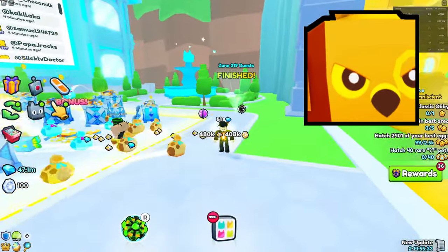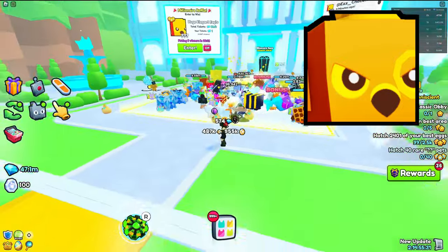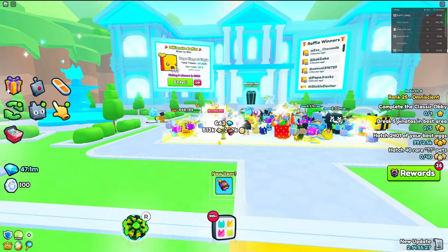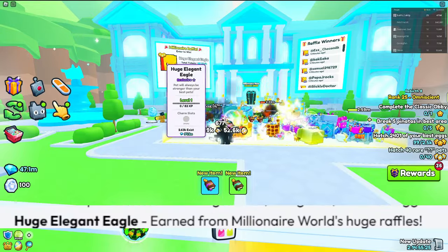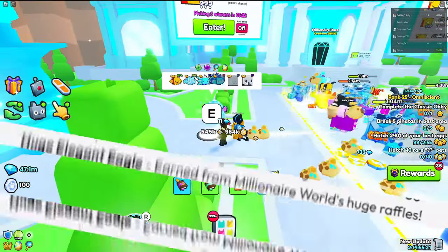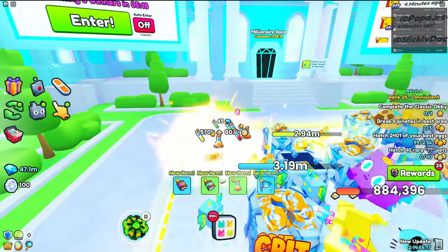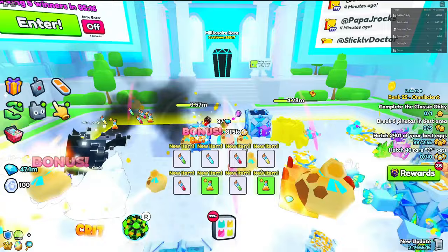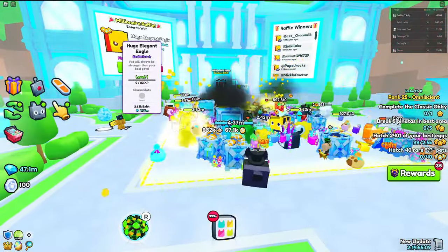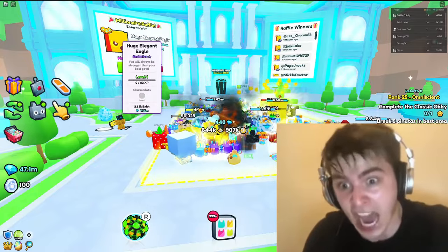You probably clicked on this video knowing that the Huge Elegant Eagle is probably the most impossible huge pet to get in the game right now. As you can see, we've got the Millionaire Raffle, and this is pretty much the only way you can get the Huge Elegant Eagle, because if you go into your eggs, the millionaire raffle is something else entirely. This is pretty much the only way you can get this thing, and it's only 94 million gems.